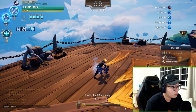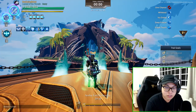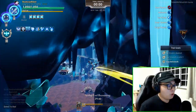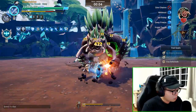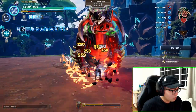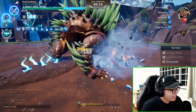Alright, here we go — this is the hammer version. The hammer and the axe are probably going to be the two most different out of all the other options. It's actually a lot easier to run this. I forgot to change Turbine Trigger — doesn't matter though.